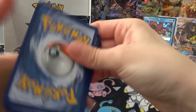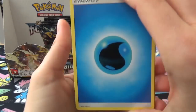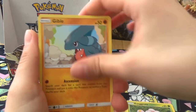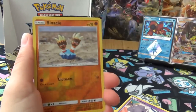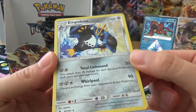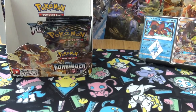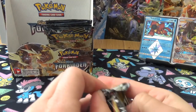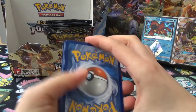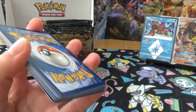White code card! Next pack: Energy, Carbink, Sliggoo, Houndoom, Exeggcute, Gible, Noibat, Honedge, Espurr, Binnacle, and a Holo Empoleon. I've not seen this one pulled yet. And that is another retyping with a terrible holo. I both do and don't like the whole retyping thing - it's like I've seen these cards before.